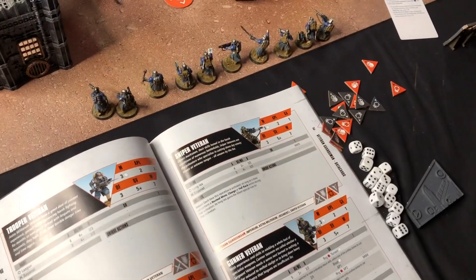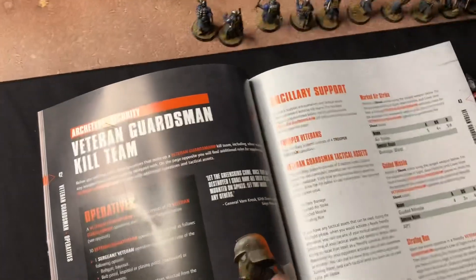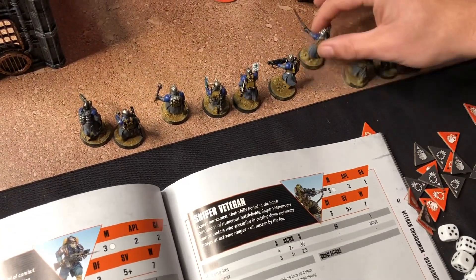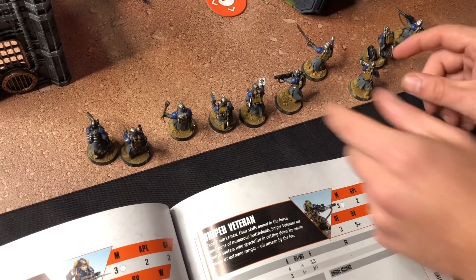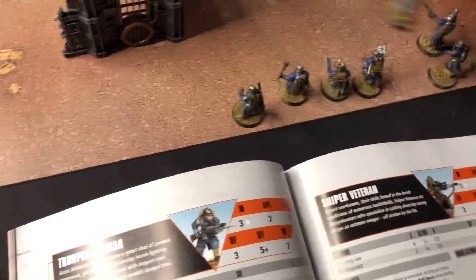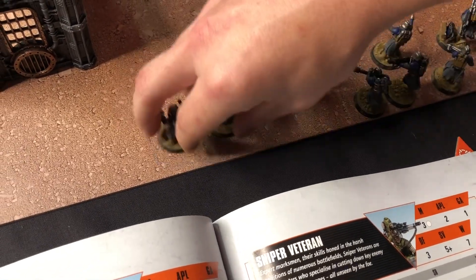Over to Chris. So Death Corps Krieg — in my Kill Team today I'm playing the Operative Kill Team, which is a ten-strong unit. I've got my leader, and also there's a sniper and a medic. We have some special weapons with Flamers, Plasmas and Multi-melters. I have my Zealot, a Comms, a Grunt and a Hardened.